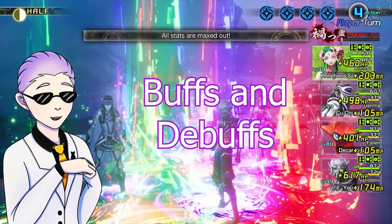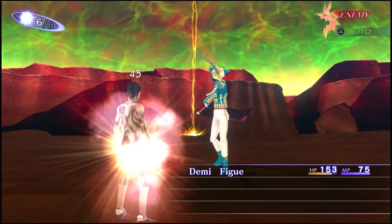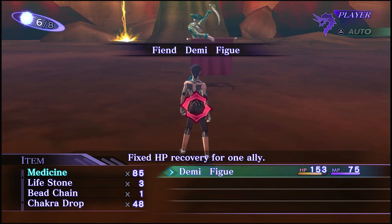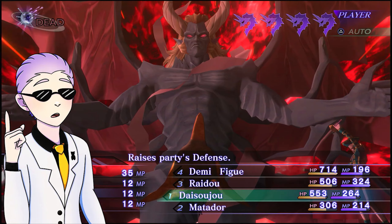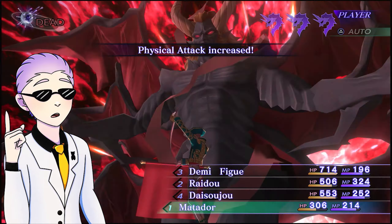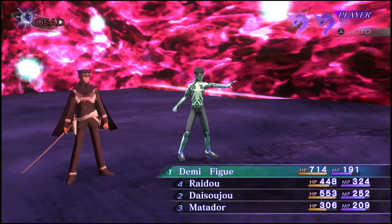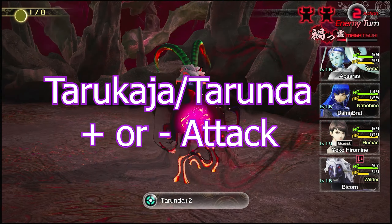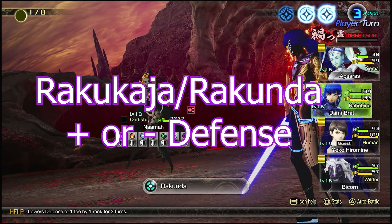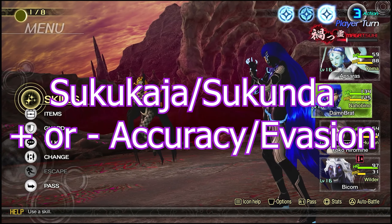Now let's talk about Buffs and Debuffs. In most other RPGs, buffs and debuffs rarely make a difference — increasing attack by like 5% is way too small. However, SMT is just built differently, and buffs and debuffs can make or break a boss fight. SMT games typically have three main buff types: Tarukaja and Tarunda increase and decrease attack power, Rakukaja and Rakunda increase and decrease defense, and Sukukaja and Sukunda increase and decrease hit and evasion rate.